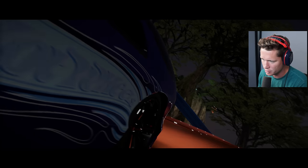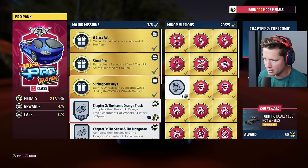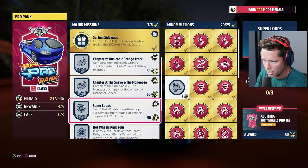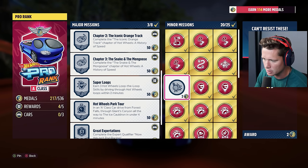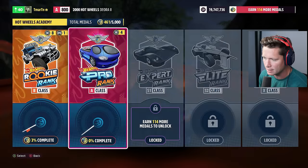We're looking pretty good on the medal front. We started with like 300 to go at the start of the episode - I think we might have just over a hundred left. Going to our challenges: 114 more medals. We've completed all the A-class races. We've got Chapter 2 of the Hot Wheels history. We need to do Super Loops - earn three Hot Wheels loop-the-loop skills by driving through loops within two minutes. A-class drive from Forest Falls through Giant's Canyon to the Ice Cauldron under four minutes - that's like a full map tour.